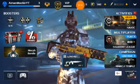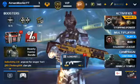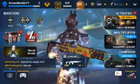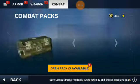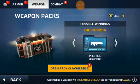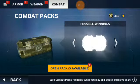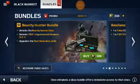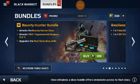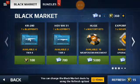We have 360 Eagle Tokens. You know what I'm thinking, guys? We're gonna open all of our chests that we have. Okay, only one — the armor pack. No, I'm gonna save it. I'm gonna open one weapon pack and one combat pack. And we're gonna purchase something — we're gonna buy the Bounty Hunter bundle.